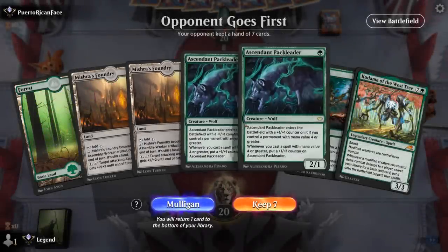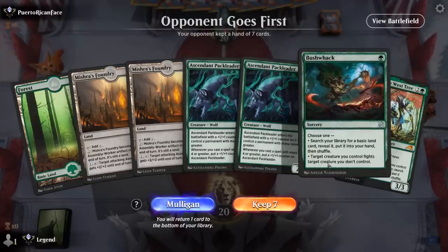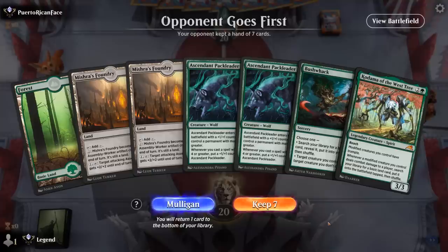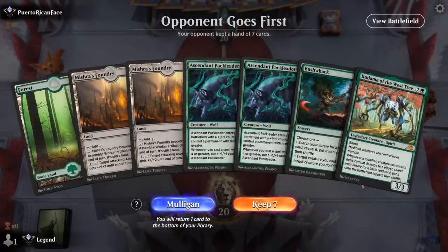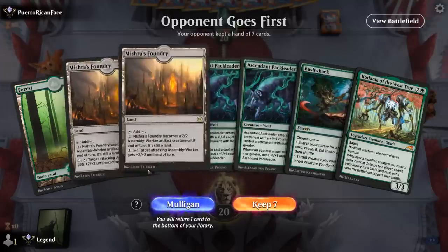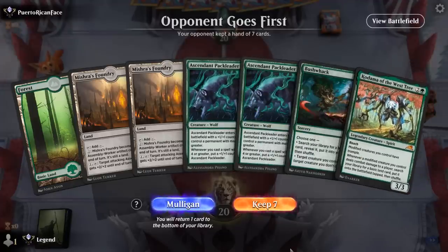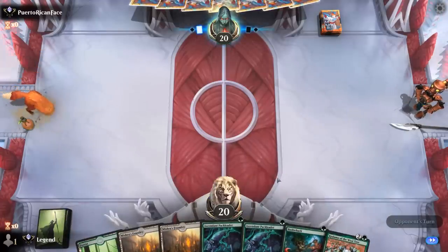On to the next one. We're on the draw. This hand is functional — could Pack Leader on one, then maybe Bushwhack to get a Forest and play another Pack Leader on two, then turn 3 Kodama. Although that hand risks flooding out, and we don't have a 4-drop to grow the Pack Leaders yet. So if I don't find something big the hand could be underwhelming. Given that we're on the draw and get to see a few more cards, I'm hopeful we can find something to grow Pack Leader.